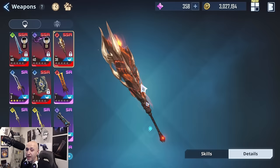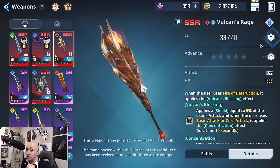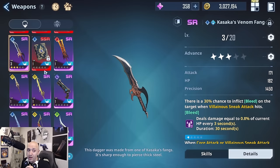To advance a weapon, you don't need dupes — you need specific cubes that you can farm through mining or gates. It is very costly and expensive to enhance weapons, so don't spread resources across everything. Focus on your SSR weapons, but don't neglect SR or rare weapons if you have a lot of dupes for them, as they can also be very powerful.